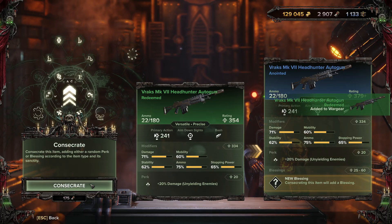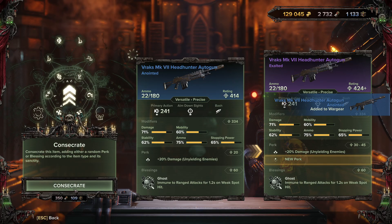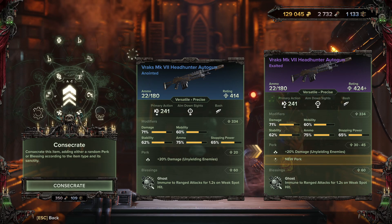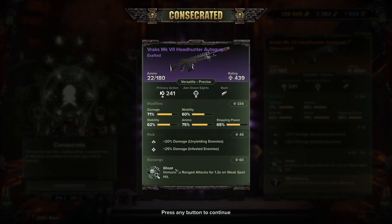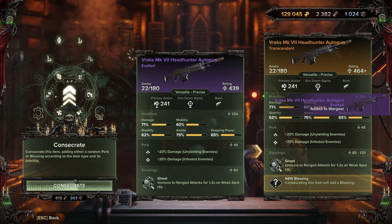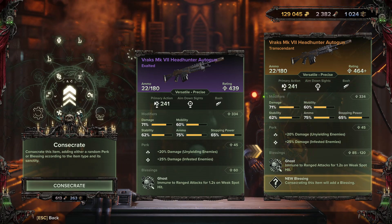Consecrating again costs 175 plasteel to go up to blue, and we got 'Ghost - immune to ranged attacks for 1.2 seconds on a weak spot hit' - a tier 4 blessing, which increases our rating quite a lot. Going from blue to purple starts costing diamantine as well: 350 plasteel and 109 diamantine. We got a tier 4 perk - 25% damage to infested enemies.